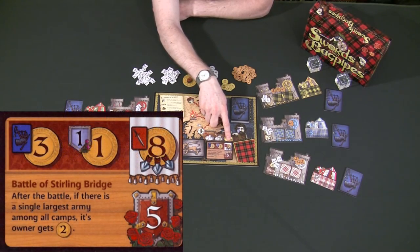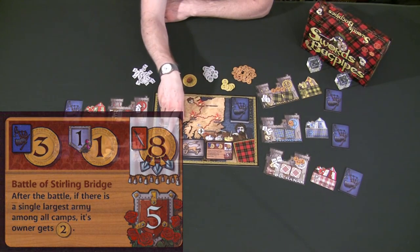And even though Scotland may have fallen this round, you're only going to make one gold more than the people who supported Scotland, even though Scotland fell — because you all had to split eight gold among you while the loser is only going to make one gold and doesn't have to worry about taking any traitor cards.